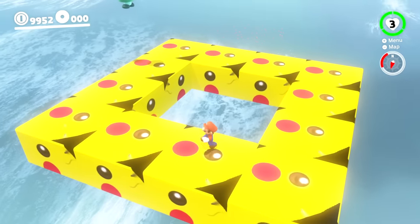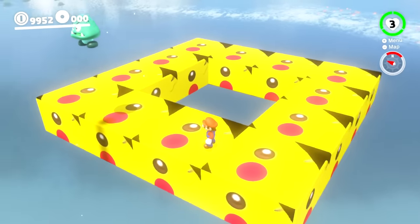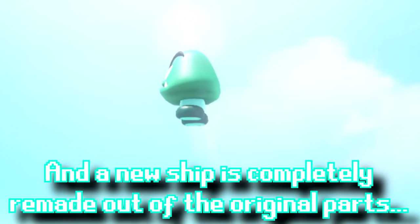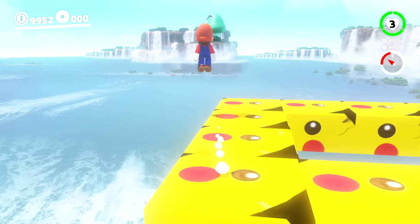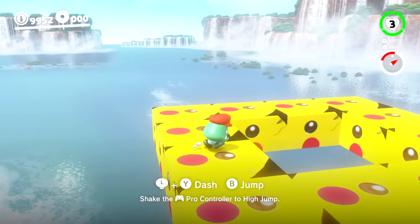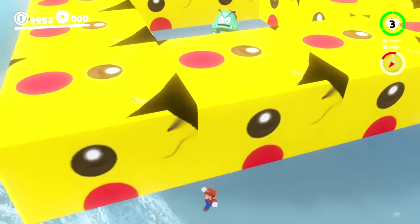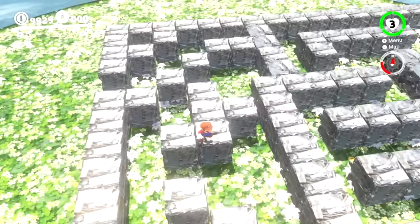Coming out of this pipe, Mario lands on some Pikachu blocks, and there's a Goomba up there seemingly pondering the Ship of Theseus paradox. Mario captures the Goomba and jumps into the middle, expecting to fall — but he doesn't. It turns out this is an anti-gravity Goomba. When Mario releases it, he falls through and lands at a maze area.